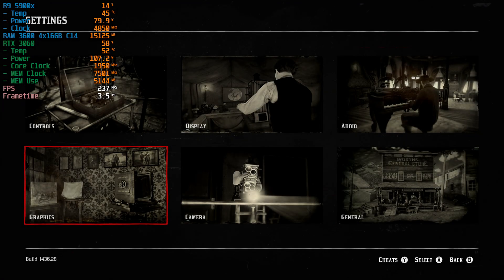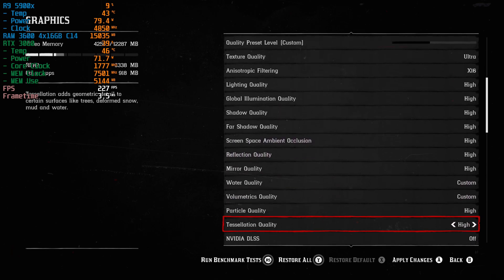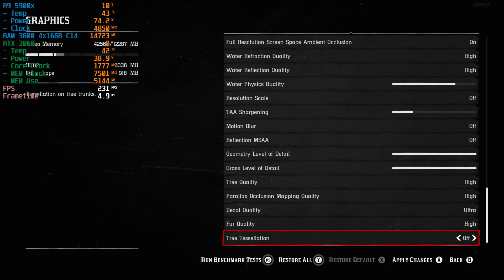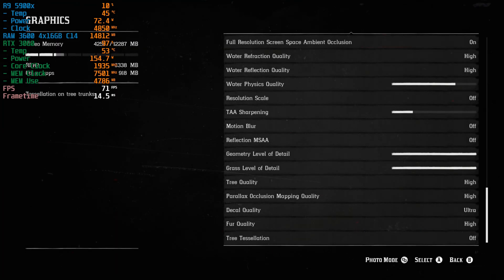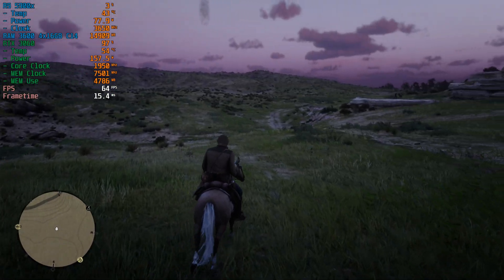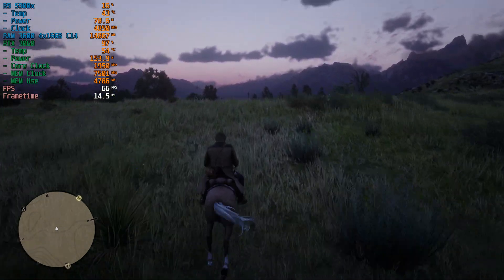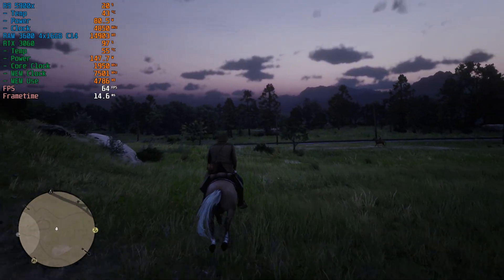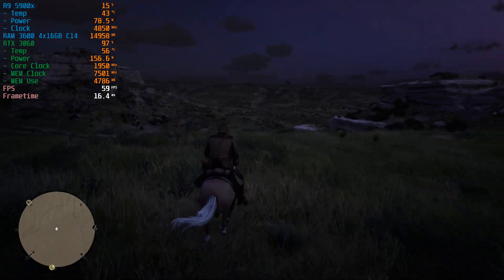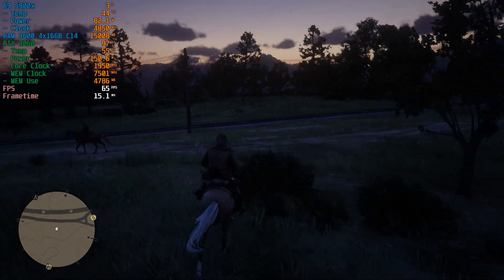Now if we take all of our settings and basically move them all to high, except texture quality — let's leave that on ultra — and leave decal quality on ultra as well. We've got everything else on high. Dipped to 59 for just a moment, and we're up in the mid 60s still. Not too bad, and the game still looks really good. Not quite as many volumetric effects or sun shafts, but the game still looks really good — better than console, I would say, except for the resolution. But I'd play it like this.